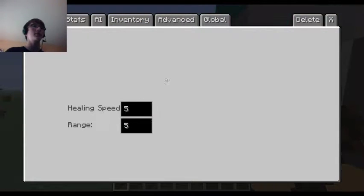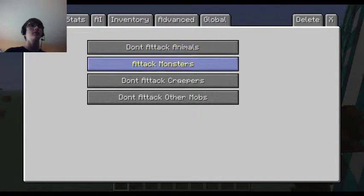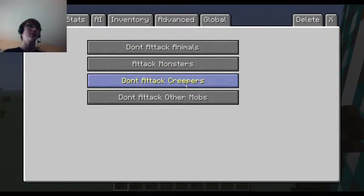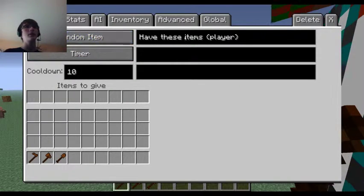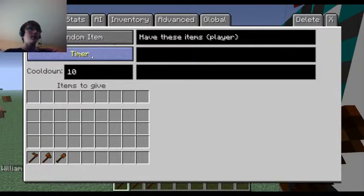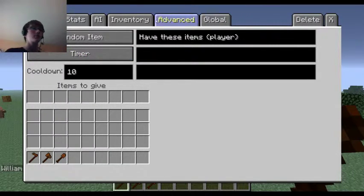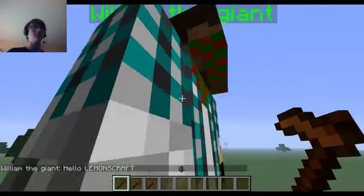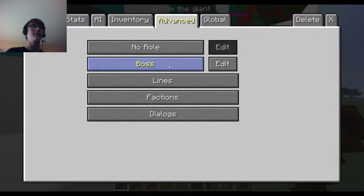Healer - healing speed, range 5. Guard - you can tell them to attack stuff. Item giver - random items, have these items, player, timer, give only once, daily timer. Items to give - that's cool. What do you say? Hello, Lumscraft. Hey, what's up?